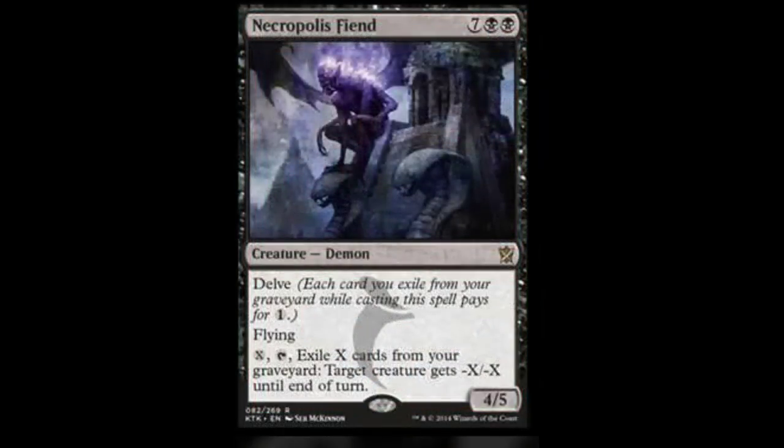Next we have Necropolis Fiend. Necropolis Fiend is a 9-drop — lots of mana. He is two swamp, seven monocolored, a 4/5 demon. He has flying and he has delve. What delve does is each card you exile from your graveyard while casting the spell pays for one generic mana. X, tap: exile X cards from your graveyard, target creature gets -X/-X till end of turn. Pretty good, but I don't think a lot of people will play him because of the 9-drop mana cost. Very mana sensitive.